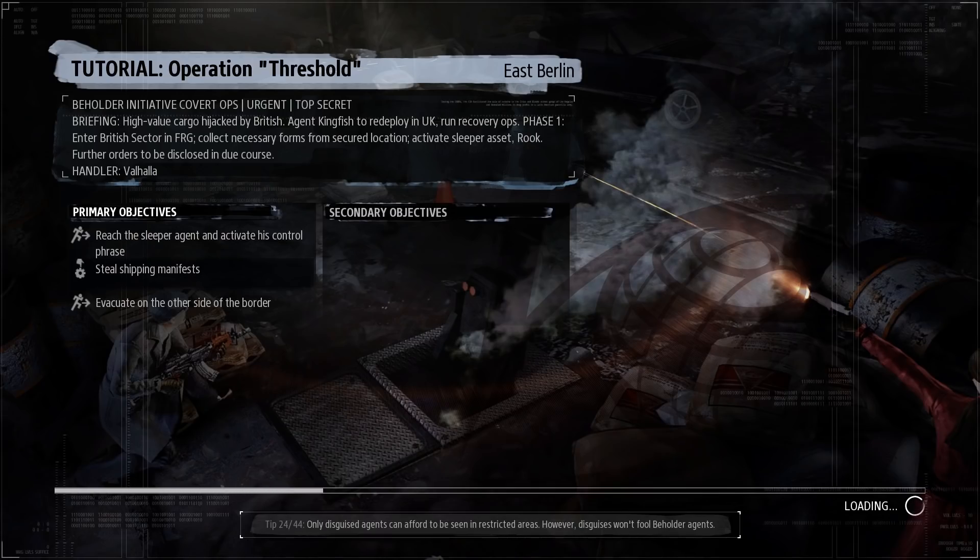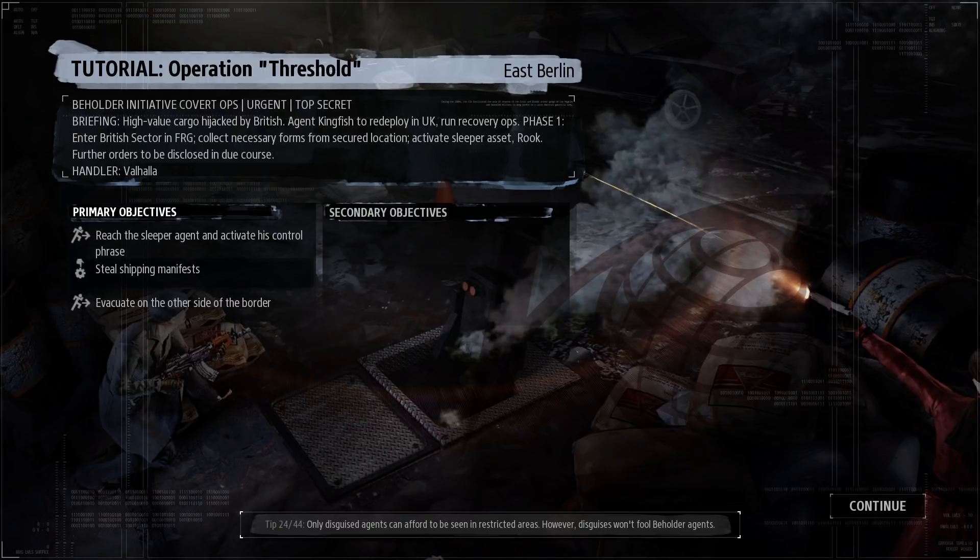Apologies — during the cutscenes the music can be a little bit overwhelming on top of the voices. Even though there are volume sliders for sound effects, voice, and music, when you're watching a cutscene it's just one volume slider, so you can't really do anything about those volume levels. Also, the voice acting is a little bit of a mixed bag, but I guess it is serviceable. So that serves as the game's intro. We're now going into the tutorial itself, and we've got three objectives: reach the sleeper agent and activate his control phrase, steal the shipping manifests, and evacuate on the other side of the border.